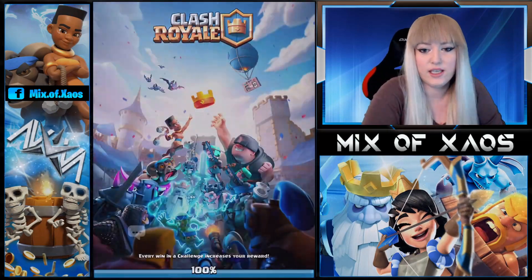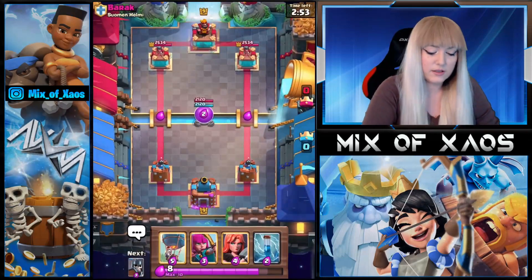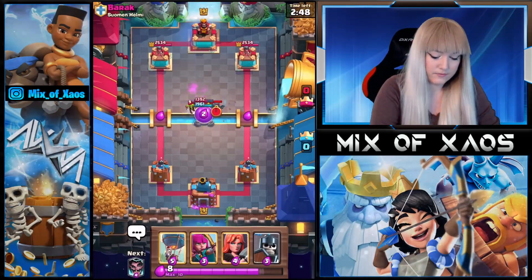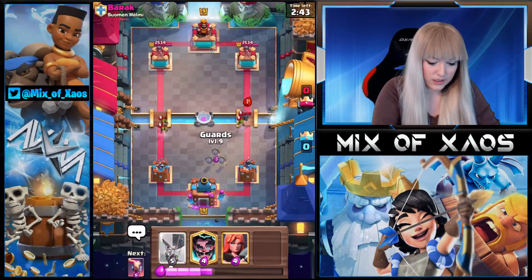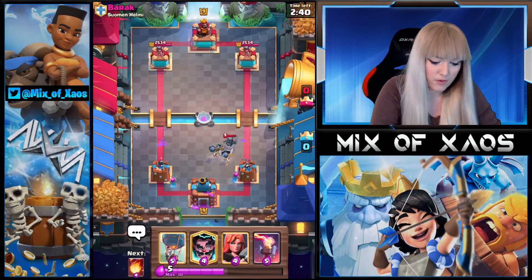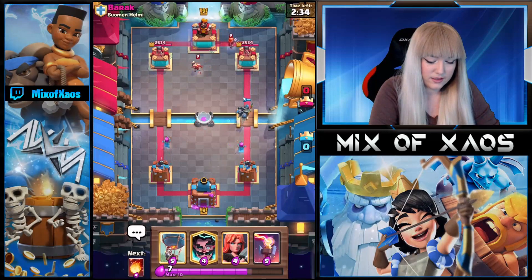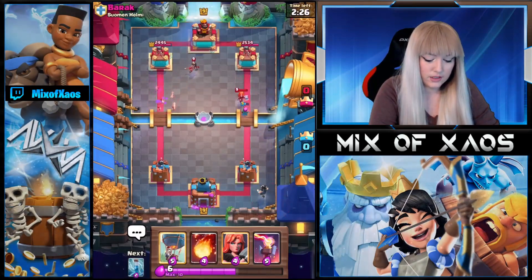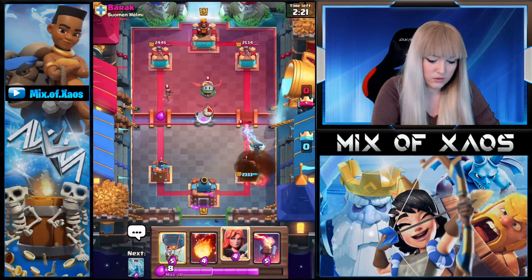Last win for today — it's a simple easy challenge, eight wins, you get a lot of tokens. Not a lot but it's better than nothing. I want to Zap this. I'm gonna play Archers and then Guards for the Mini Pekka. I hope he doesn't have Arrows — almost every opponent has had Arrows. Arrows everywhere! There's a little Princess — we're gonna play E-Wiz in the back.